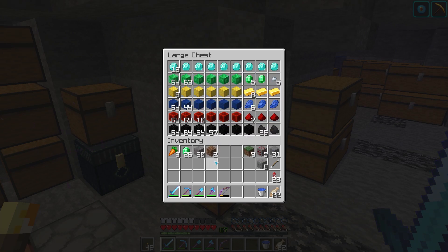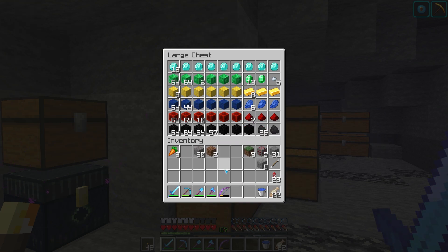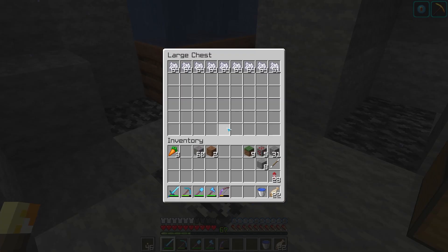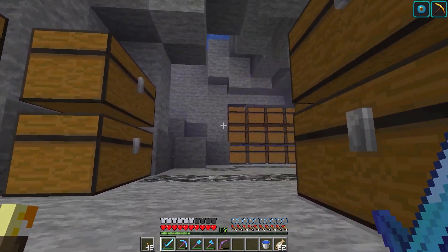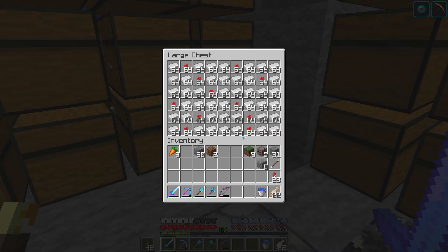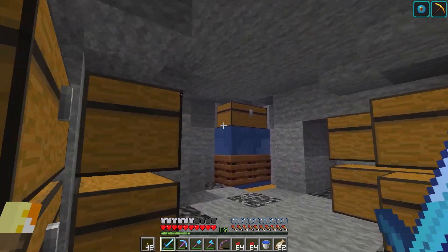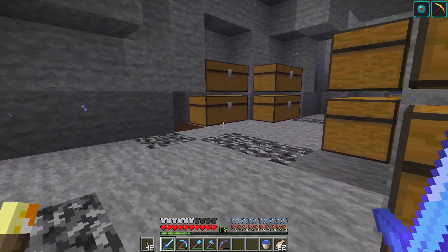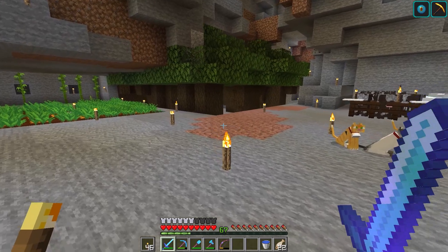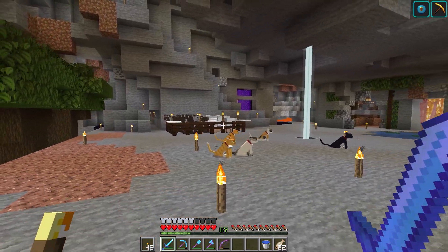Look at all these emeralds — we have over two stacks of emeralds! We hooked up our composter over here and it's giving us bone meal from the poppies and extra stuff we get from farms. I've already kind of cleared it out again but I can basically just take all the poppies, cart them over here every once in a while, let it go, and it'll make bone meal for me. Bone meal is very very useful — I like that quite a bit.